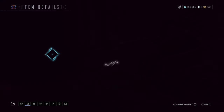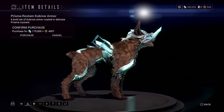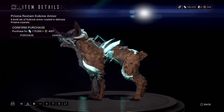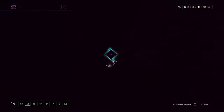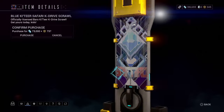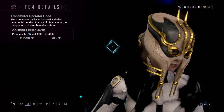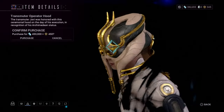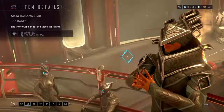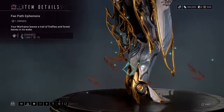This one I've never seen before — it's the Prisma Rostam Kubrow armor. I actually like this, it does look pretty cool. Then we got a poster design that you can add onto your K-Drives whenever you're riding in the open world. We got the Operator Transmuter Hood, the Mesa Immortal skin, and lastly the Fey Pact Ephemera — every time you take a step this ephemera will be dropping particles.